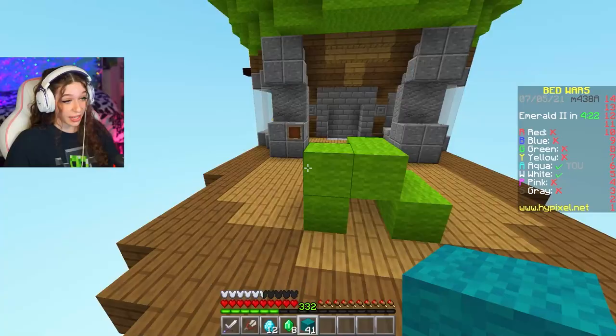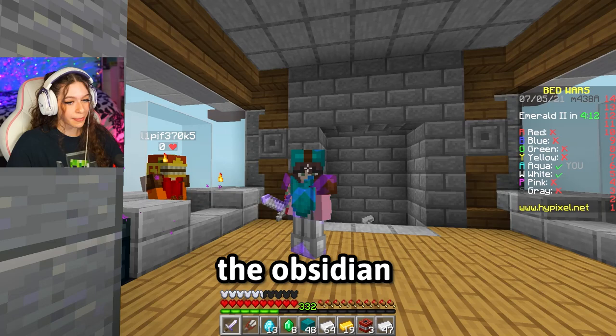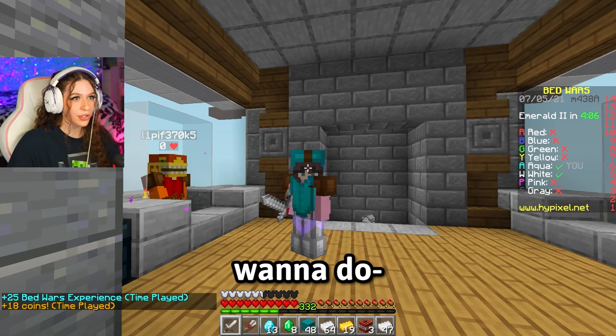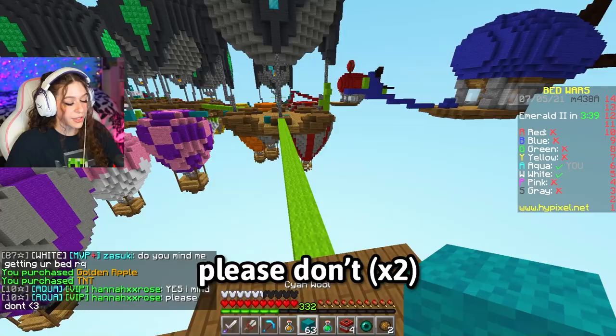We could be toxic and go to their base, break all the obsidian, place another bed defense, do the TNT Enderpearl trick, or just end the game. Let's do the first one — we'll place a good bed defense for them. We will place Oakwood Planks as their bed defense. Do you mind me getting your bed? Yes, I mind. Please don't.